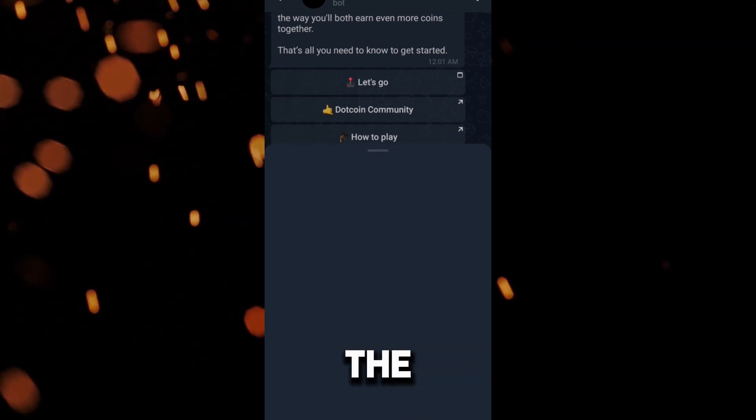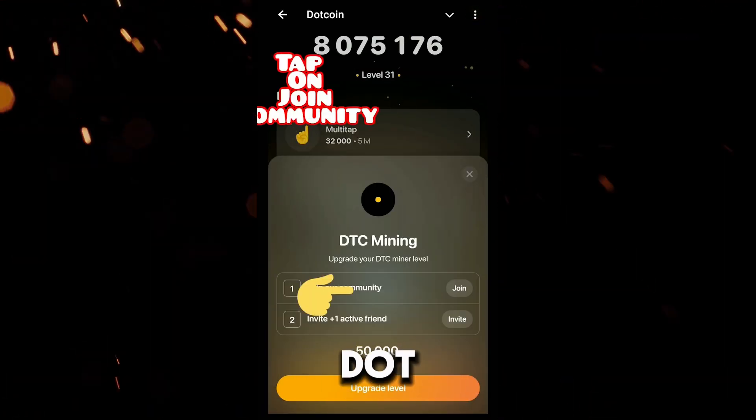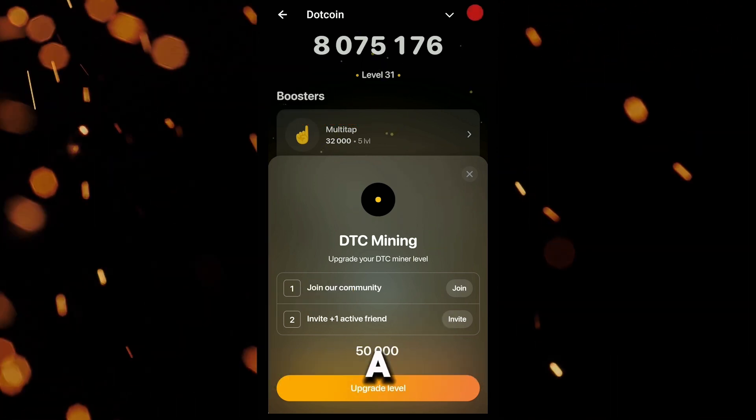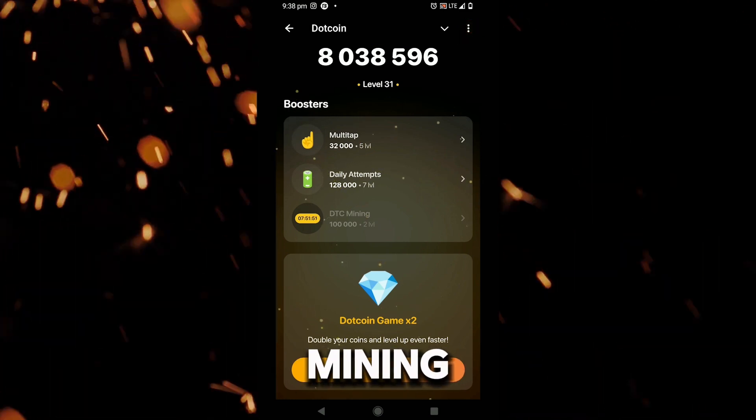click on Boosts at the bottom right. Here, there are 3 requirements to fulfill: join the Dotcoin community, invite plus 1 new friend. After inviting a friend, click on Upgrade Level. That's it — DTC mining will start.